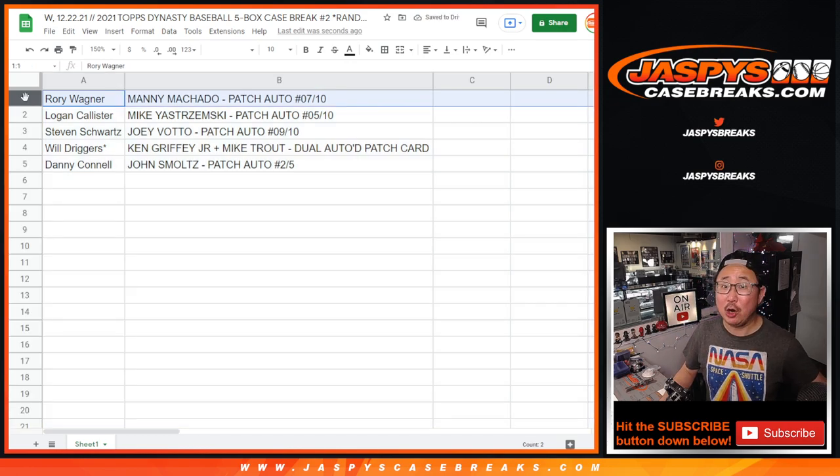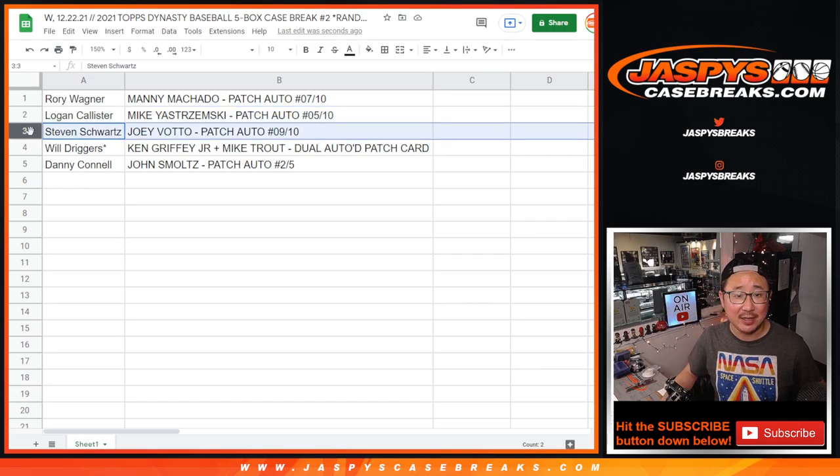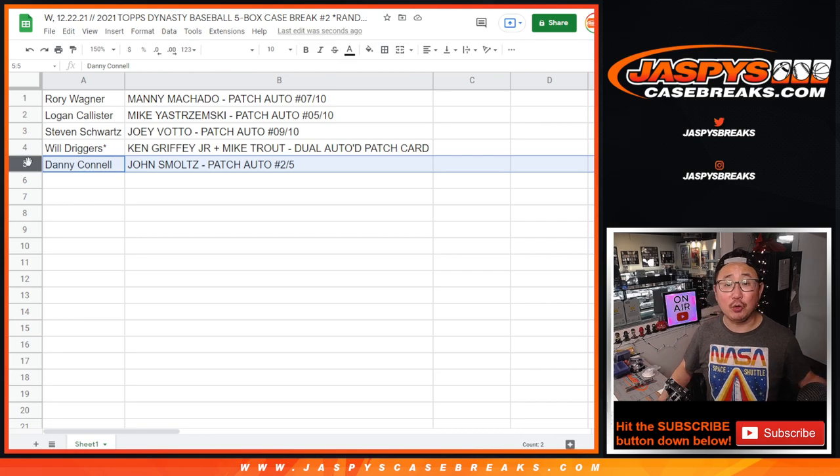Rory, you got the Manny Machado patch auto, 7 out of 10. Logan, with the Yaz patch auto, 5 out of 10. Stephen, with the Joey Votto patch auto, 9 out of 10. Will, with the dual auto — Ken Griffey Jr., Mike Trout — dual autograph patch card redemption. Congrats on that. And Danny — John Smoltz patch auto, 2 out of 5 — fives and under get the train whistle. All aboard the Big Hit Express! Woop woop.